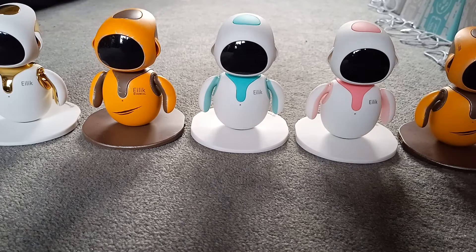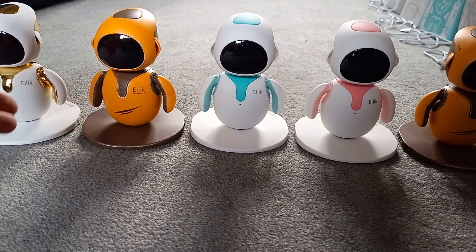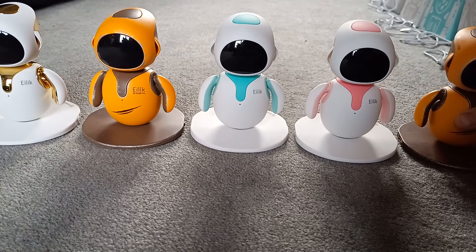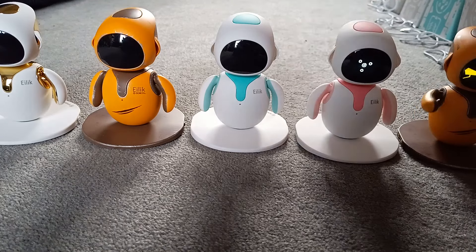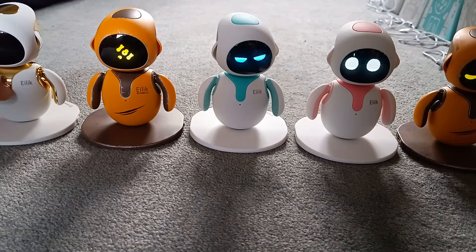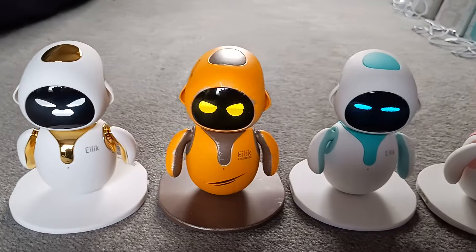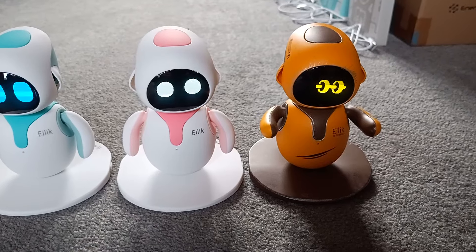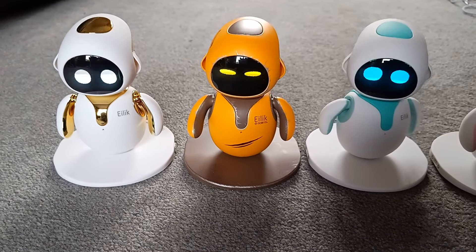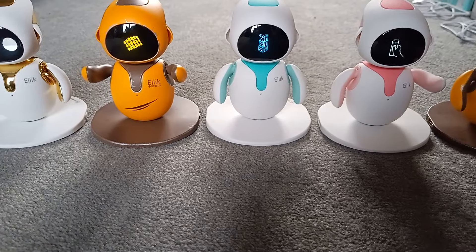Hey guys, Ocarino Hero here, and today we're gonna have a look and see what five Elix do together. I've never put five together before - we've only just got the golden chrome one here on the end, meaning we have five. Let's turn them on: DQ on the end, pink Elix, blue Elix, DQ again, and the golden chrome Elix on the end. They don't even fit in the camera properly.